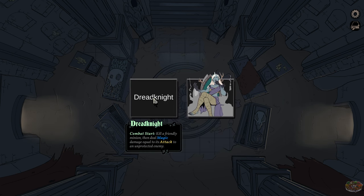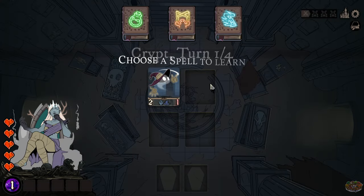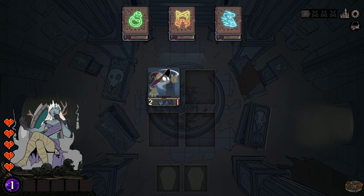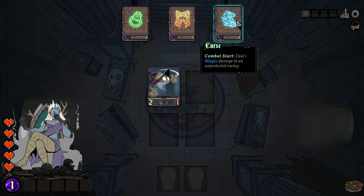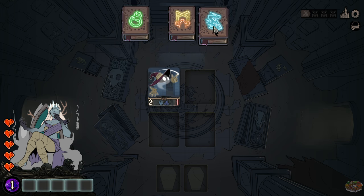The Dreadknight's combat start ability kills a friendly minion and then deals damage equal to its attack to an unprotected enemy. I'm not going to pick that one — I'll go with the Lich Witch. 'Fortune hunters have been raiding the crypt — show them their adventuring days are over.' I need to choose a spell to learn. The first slot would double-trigger from my first spell slot. One option is combat start: apply two poison to the highest health enemy. Another is control a minion to make a bonus attack. There's also deal one magic damage to an unprotected enemy. Poison sounds really good though.